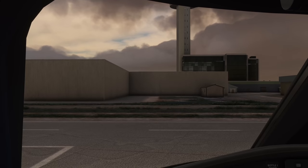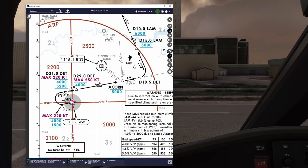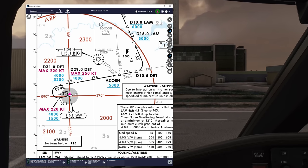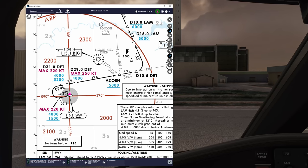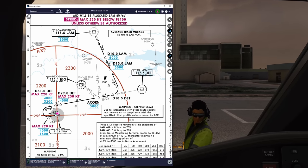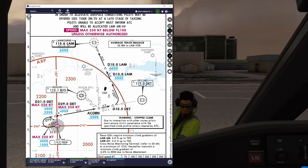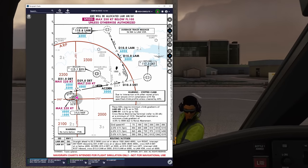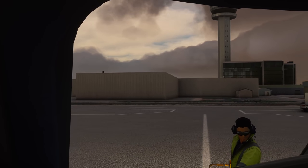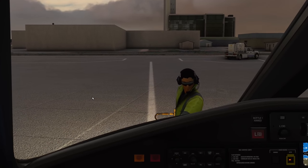For the departure we're following the LAM 6 Victor departure from runway 26. We'll be making a U-turn with a lot of altitude and speed restrictions — max 220 knots — and altitude ceilings at 4,000 and 5,000 feet. That's going to be very challenging especially for this jet, which is super powerful during climb. I'll take note: max 220 knots.